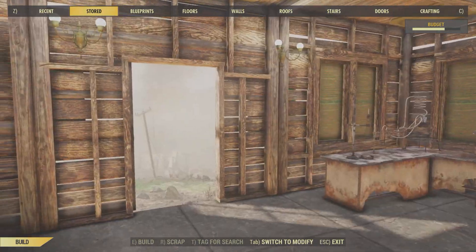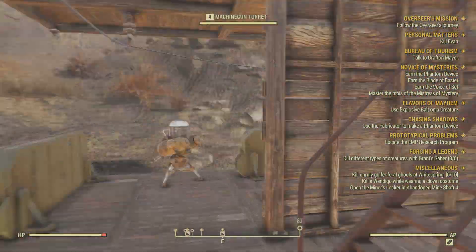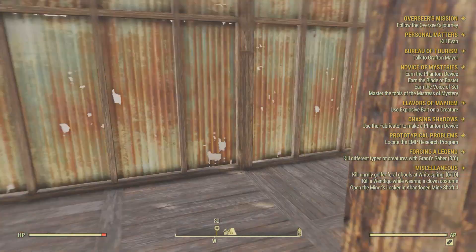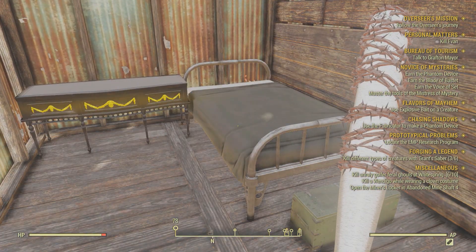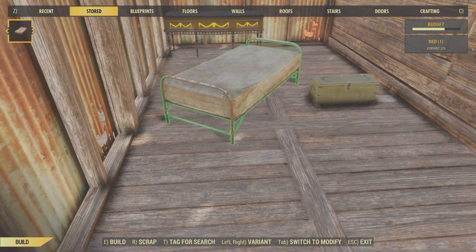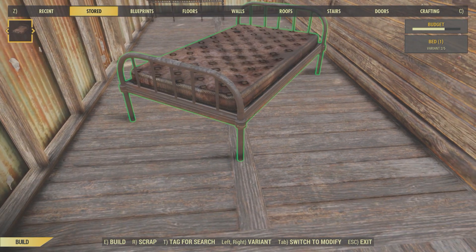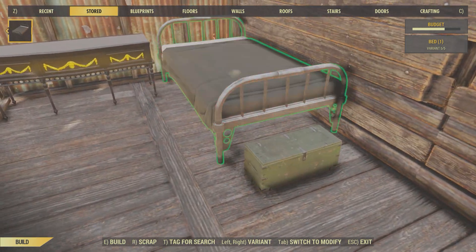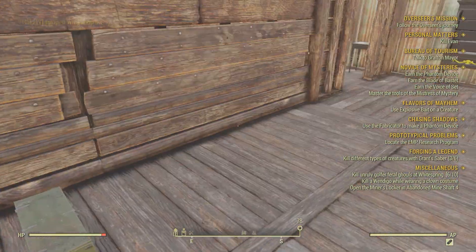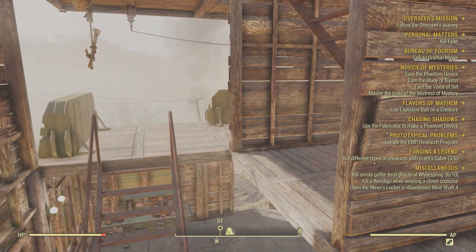And that's the exploit. As far as I know, this works with every single item in the game that is part of a category. You can see my place is looking fresh because of this. For example, I did the same thing with beds — if you go to the crafting menu, store the bed, then go to store it, even though these other beds are locked, the entire category is now unlocked. I only have the plan for this basic bed, but I store it, and see ya — I can just build any of them. That's a pretty big exploit. Good luck and have fun building insane bases for basically no cost in plans.